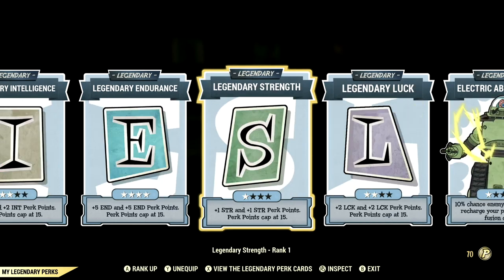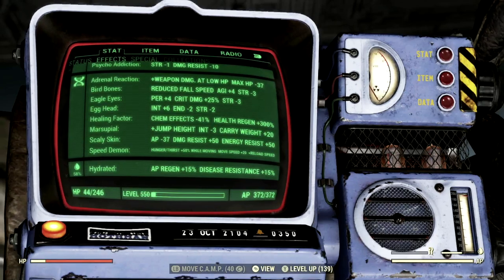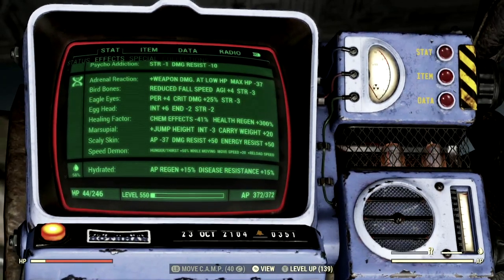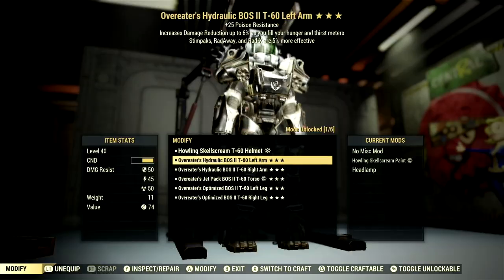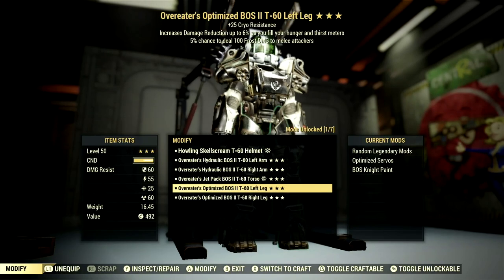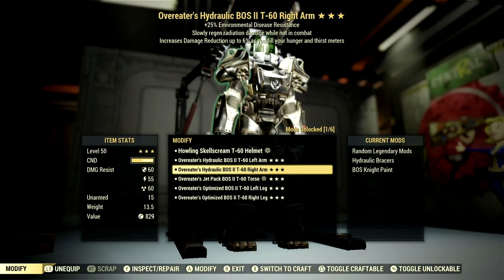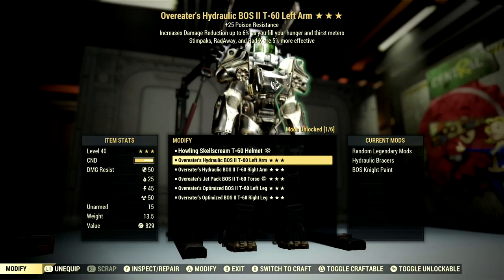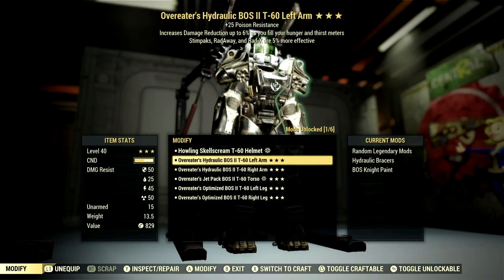Now let's get into my Mutations and my Armor. Over in the Mutations, these are all the mutations I'm using for the build. The only ones I can recommend for you are Adrenal Reaction, Healing Factor, Marsupial, Skeletal Skin, and Speed Demon. Over in the armor, what I'm using is a full set of T60 Overeaters Power Armor. Technically you can use any power armor whatsoever, and it doesn't even have to be legendary — it'll be just fine with this build. The reason I'm using Overeaters is because it increases damage reduction up to 6% as you fill your hunger and thirst meters. And if you eat a perfect bubblegum, your hunger and thirst meters will be filled for 60 minutes, so you won't ever have to worry about it.